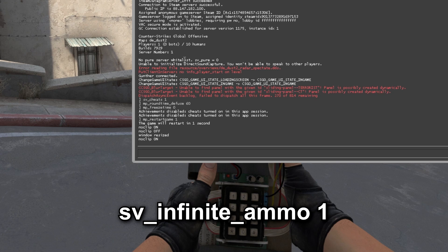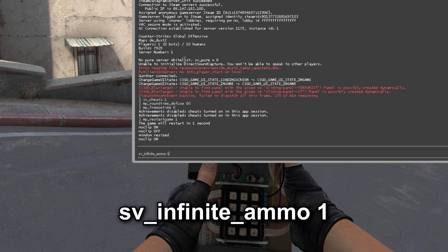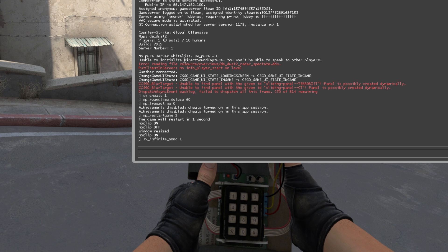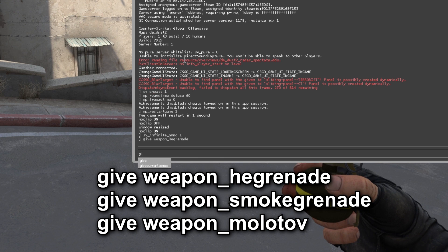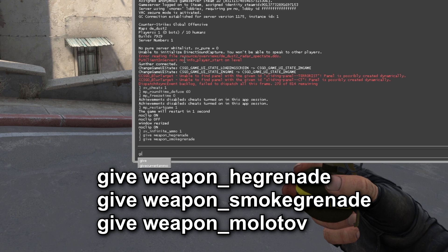To enable infinite ammo, enter the following command in the console: sv_infinite_ammo 1. Next we need to get all grenades. Enter the following commands: give weapon_hegrenade, give weapon_smokegrenade, and give weapon_molotov.